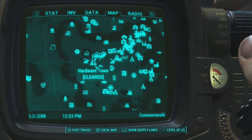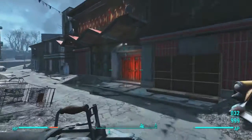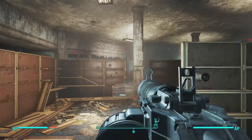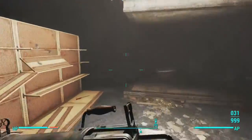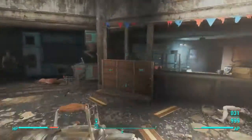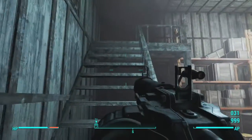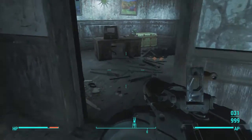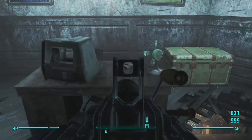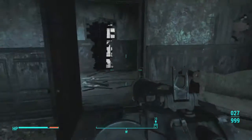Once you are at Hardware Town, which is located there on your map, all you guys are going to want to do is come on in through these front double doors. Once you are inside, follow the path I take — run through this way, run behind the counter, run up these stairs, make a left, come through here, come through this door, and the magazine will be on the desk along with the key. Don't forget to grab some decent loot out of that steamer trunk.